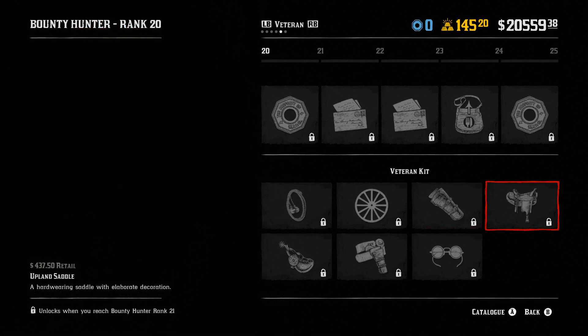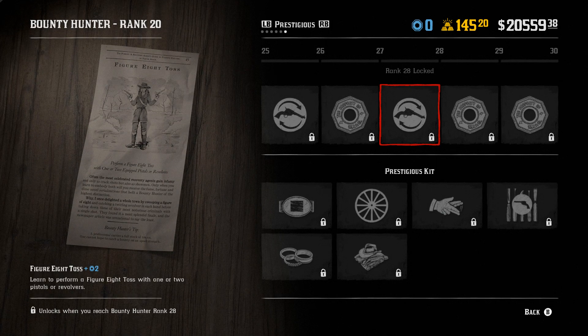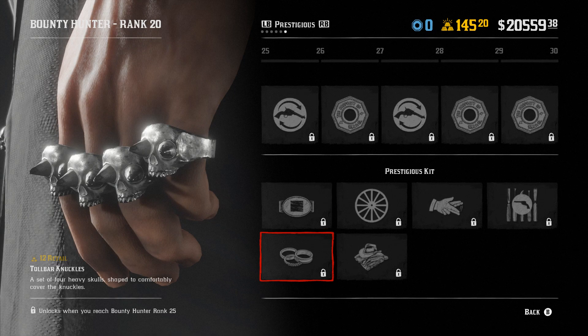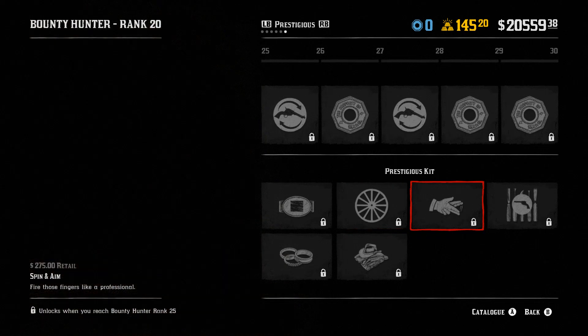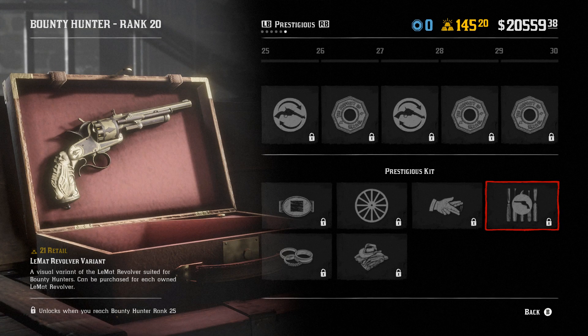Next we have the Regent holster, the Swanton eye patch, and the Upland saddle. Next we have a cool new shoulder toss weapon flip — can't wait to see that one. Next we have the Figure 8 toss, which is also a weapon flip. We have the sharp buckle, the Toolbar knuckles which seem to be some brass knuckles, the Thoroughgood outfit, another livery called the Elaborate, and the spin and aim emote.